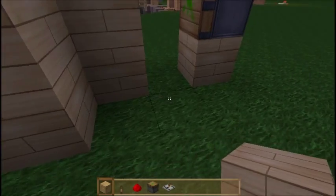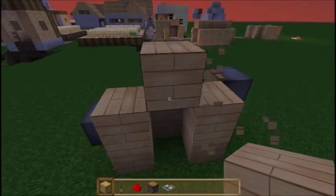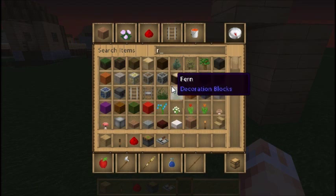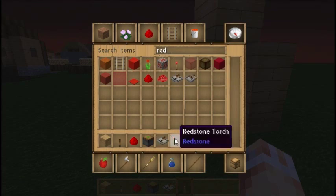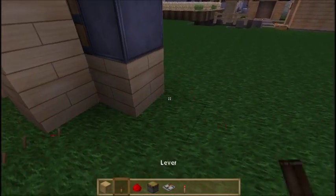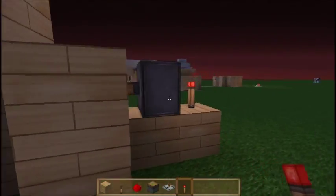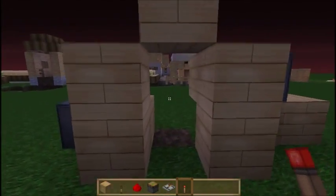Let's build the shell around our door. These are the two blocks that are going to open. If I get a redstone torch and place one next to both of these, you'll see that nothing changes. But then once I delete these, the door is going to open. And that's the basis of how we build this thing.